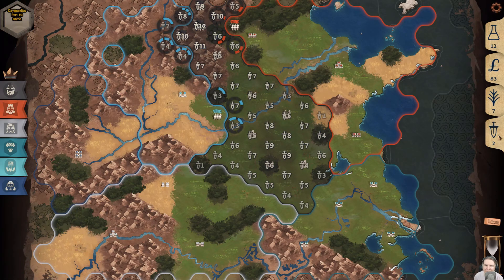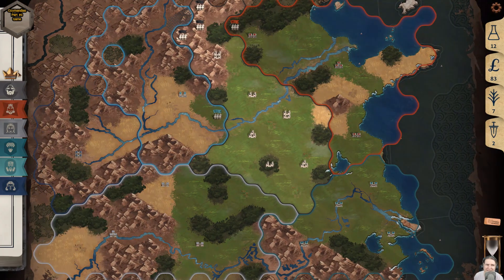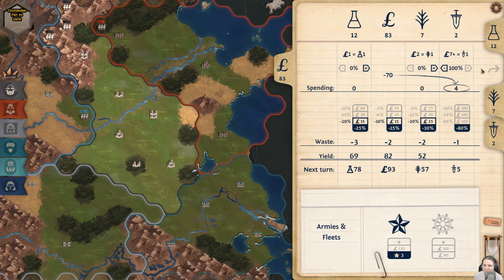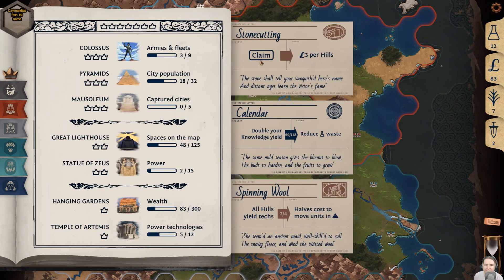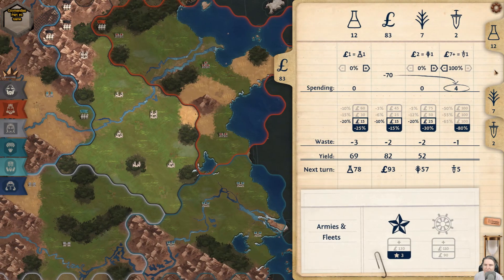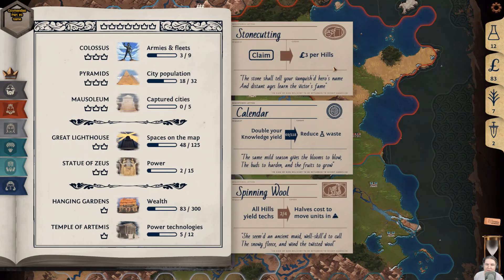Owners of tiles get defensive bonuses on tiles of certain types: hills get plus 2 power, forests and islands plus 1. When a city gets conquered, it loses one citizen; if it only had one citizen, it disappears. An empire's territory can get split into separate parts, but if a part has no cities in it, the territory there becomes unowned and units there get destroyed. Units on lost tiles retreat one hex away unless it's completely impossible, in which case they get destroyed. Cities can be built on any tile you own, not adjacent to another city or enemy territory, and can be grown to size eight. Costs of both operations vary depending on tile type.